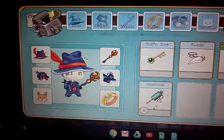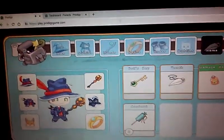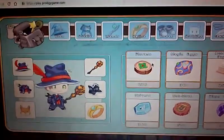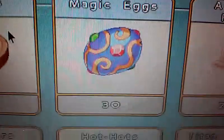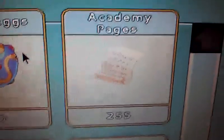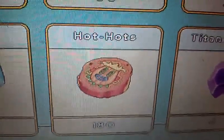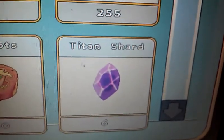Alright, my currency — the last one on this list. I got two hundred and seventy-four gold, magic eggs thirty, academy pages two hundred and fifty-five, shivers three hundred and forty, hot hot hot one hundred and eighty, titan shard six — I just started the titan shard, only done two battles.